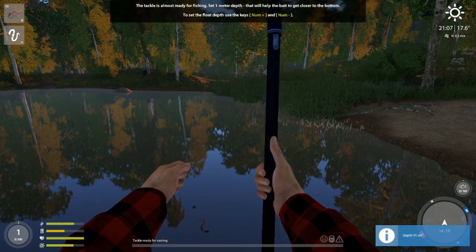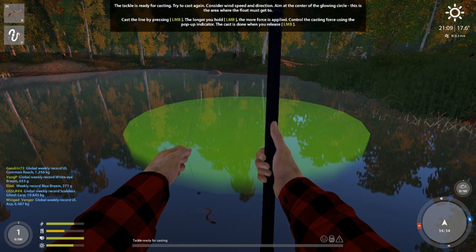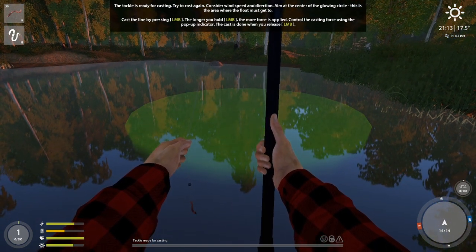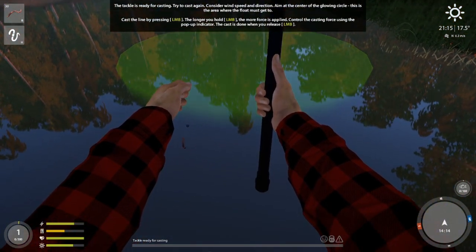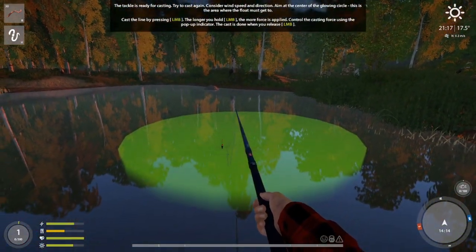The game is teaching you that number plus and number minus change the depth. We want to go all the way up to one meter. To cast in float fishing or any kind of fishing, hold down the left mouse button — the longer you hold it, the more force is applied. Release the left mouse button to complete the cast. Consider wind direction and speed. There's a nice cast right towards the middle.